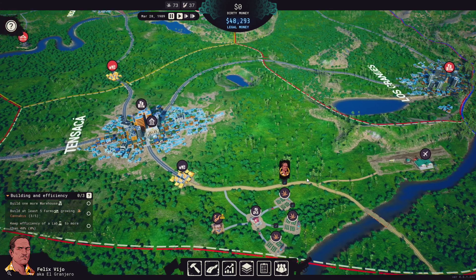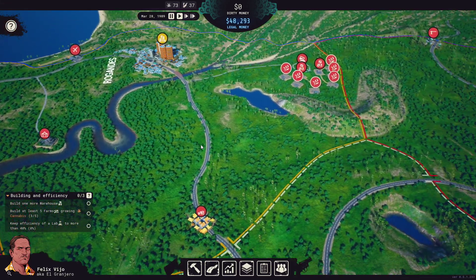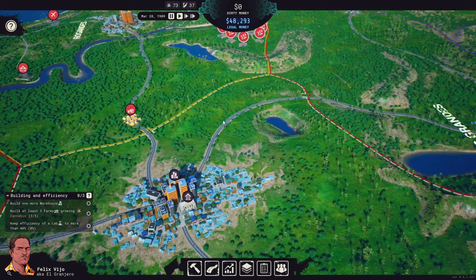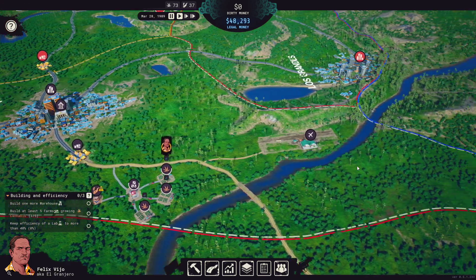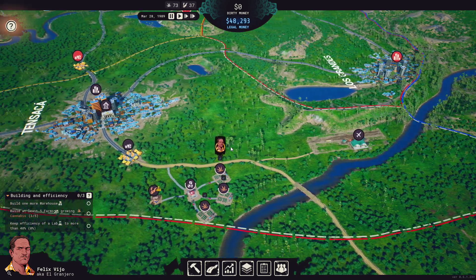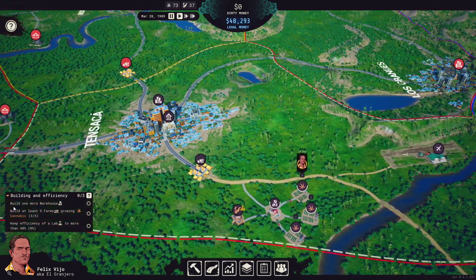From the first game I played, eventually we will come in and try taking this area over, but I don't think we complete it in the time the demo allows. It just lets us start the process. For the majority of the demo we'll just be working with weed, and we'll get the opportunity to start working with cocaine, which will be moved over here.